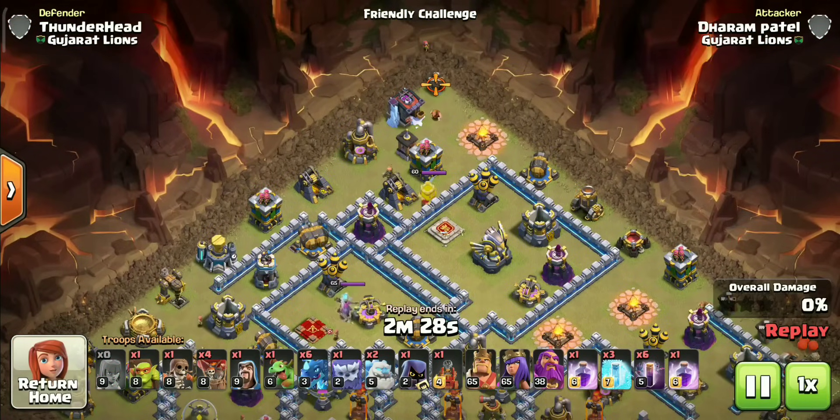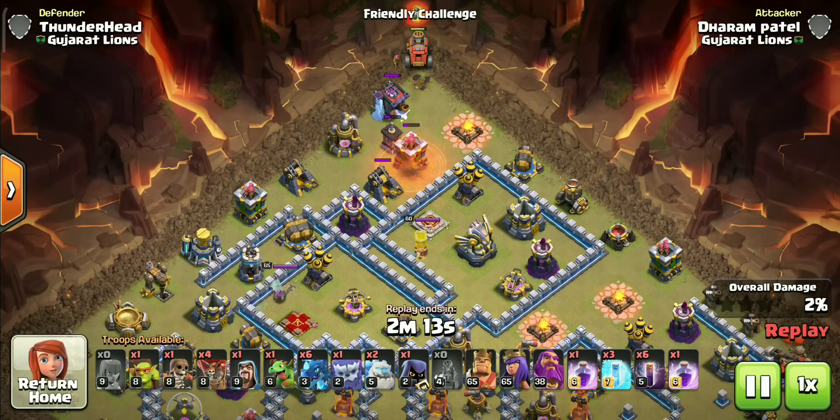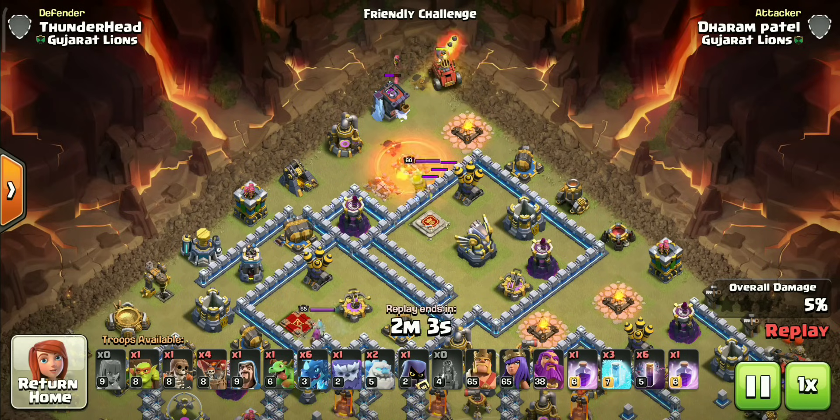Let's start with deploying the flame flinger. It is very slow so we have to wait for it to clear a few buildings. Usually we use a stone slammer with this strategy, but on bases where we can get two to three splash defenses with the flinger, we can switch to it. Also avoid using the flinger on bases where the entire base is covered with exposed buildings — they won't get enough value.